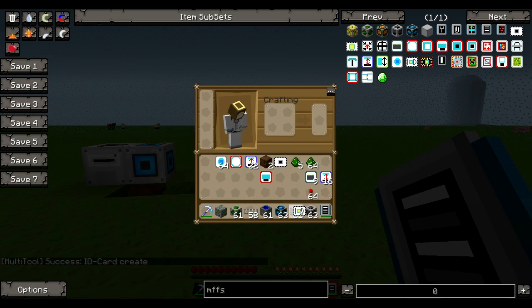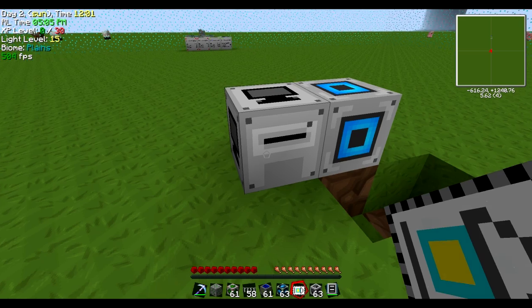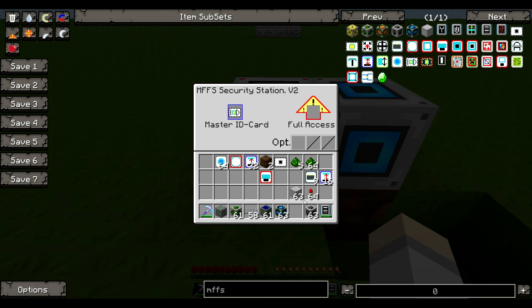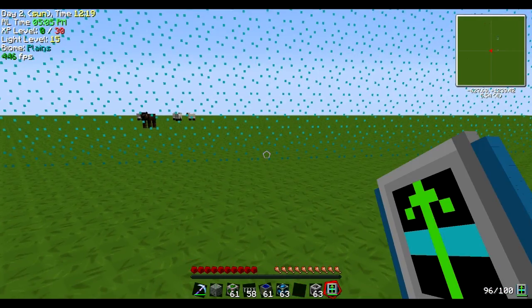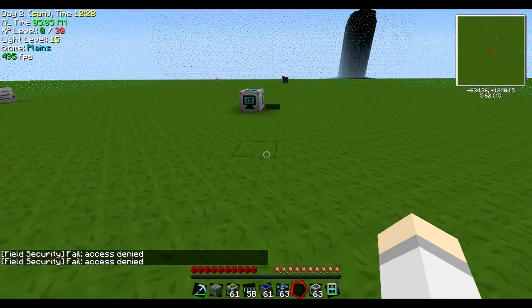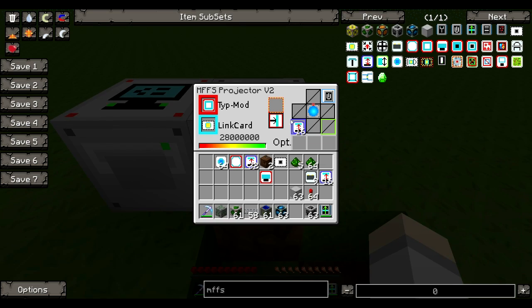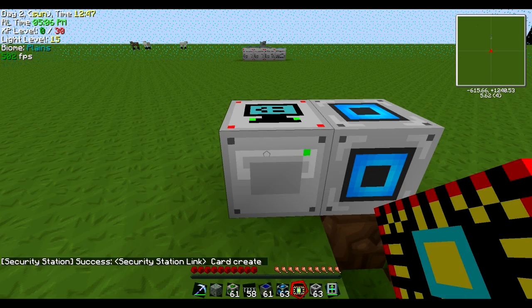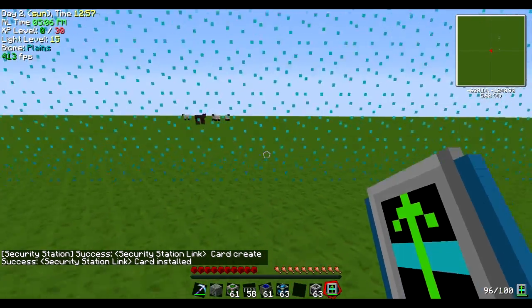So it says I only get force field access, meaning I can't touch anything but the force field. When we put it in here, we can upgrade it. Once you put it in the security station, it gives you full access — or if it's for a friend, you put it over here. Leave that card there and never touch it. Now we can access the force field by shift-clicking and using the Field Transporter. Right-click the security station to get a Security Station Link card, then right-click the projector — and ta-da, it's linked!